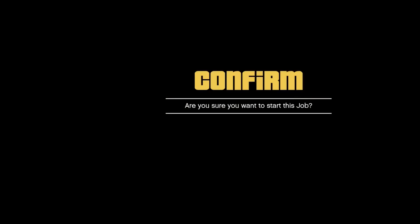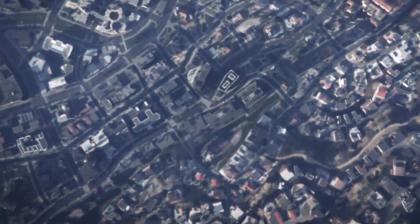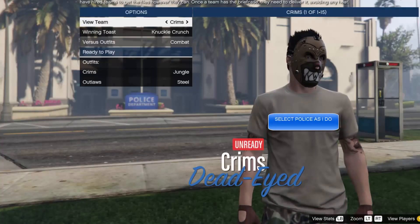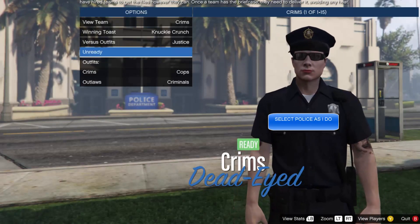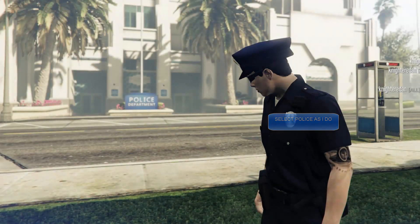Go to Crooked Cops. You want to start up the job, Crooked Cops. There are a few different ways to do this, but I just want to make clear this is not game breaking. You want to select Crim's, Knuckle Crunch, Justice. So you want to be on Crim's — that's what you do there.